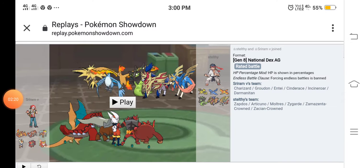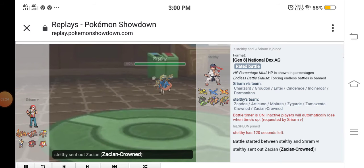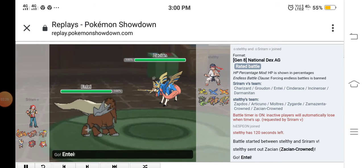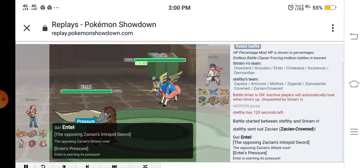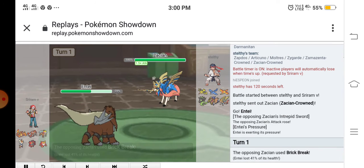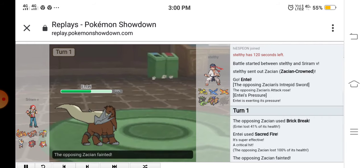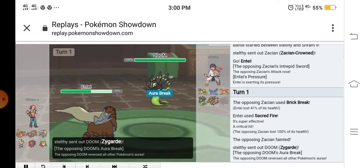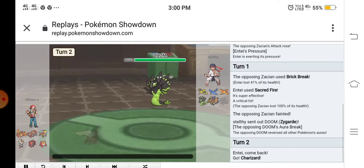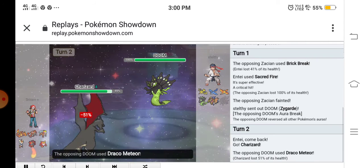Okay, here in the first battle. At the start he sent out his Zacian Crown, I sent out my Ho-Oh, and he had an Attack boost. He used Brick Break for some reason — I used Sacred Fire and took care of the Zacian. Then he sent out his Zygarde with Aura Break, and I sent out my Charizard. He used Draco Meteor which did so much to me and lowered his own Special Attack.